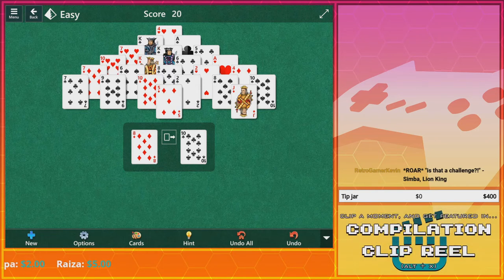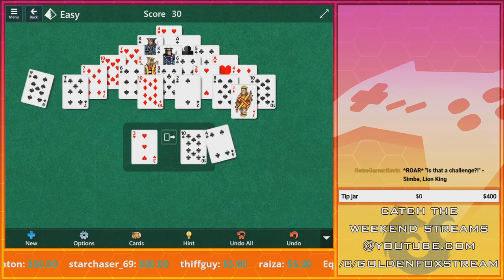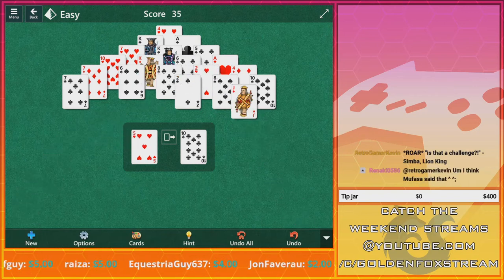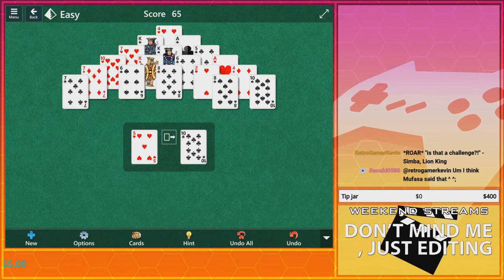That was close — a 6, an 8, and a 5 would be able to work — wait, there it is! There we go, now we're cooking with gas. Now we're cooking with bacon grease! Cleared an entire row — get out of here!